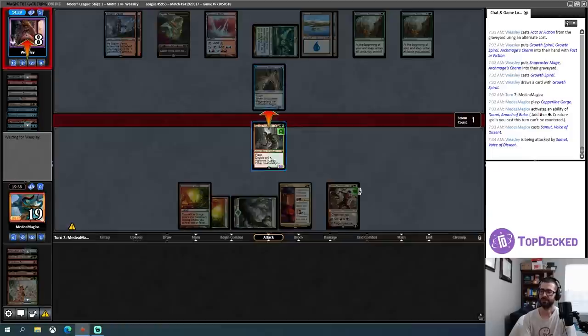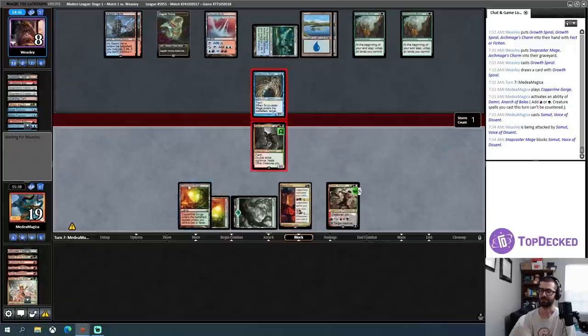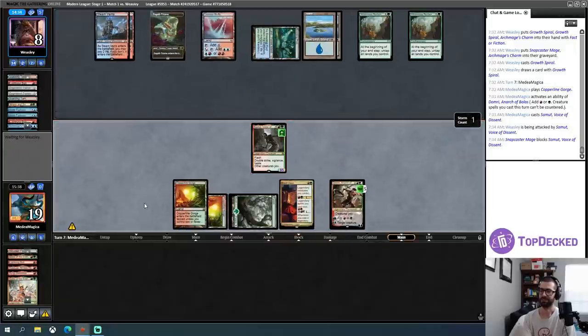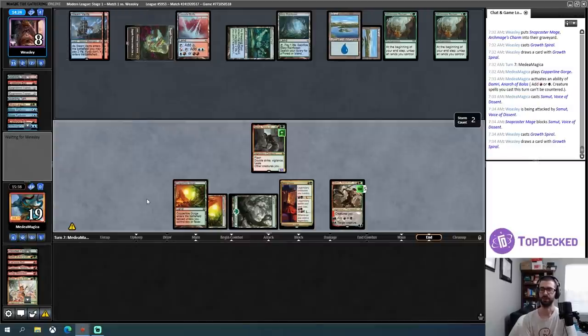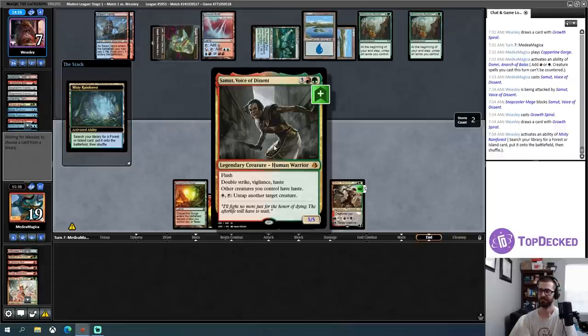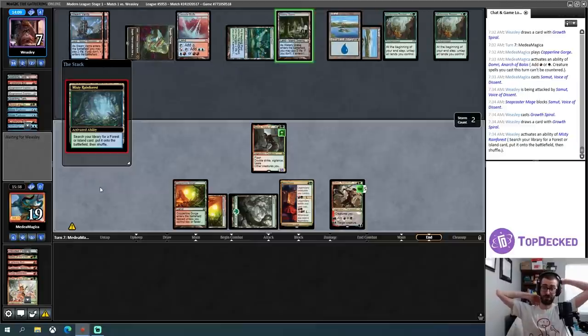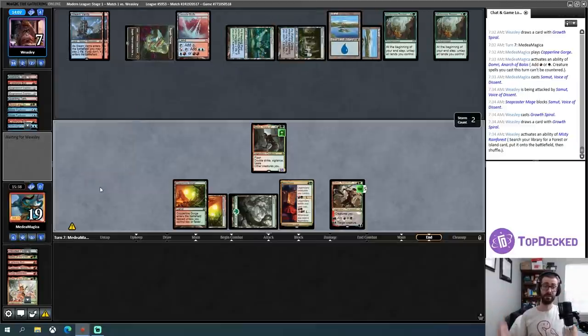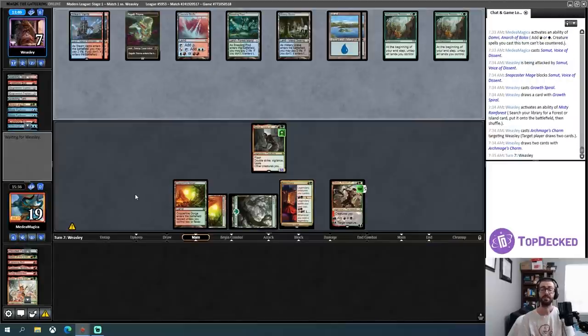Now I can cast this — more important to make it uncounterable or destroy that Snapcaster Mage? Probably make it uncounterable. It's weird, but let's make it uncounterable. I also don't love playing this at sorcery speed, but it's uncounterable that way. It resolved — it's big. Wait, does it have haste too? Double strike, vigilance, haste — okay, never mind, I did not read that text line fully. Get in there. Snapcaster Mage takes a bullet there.